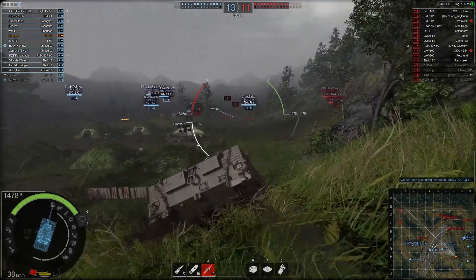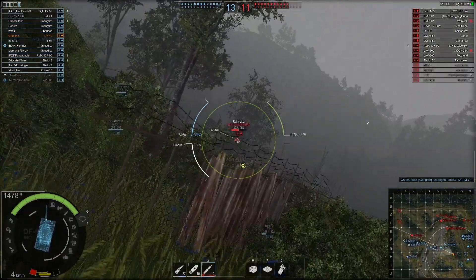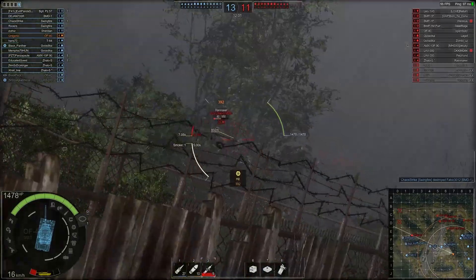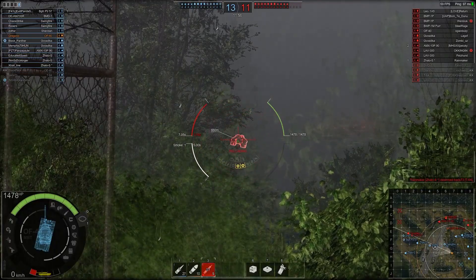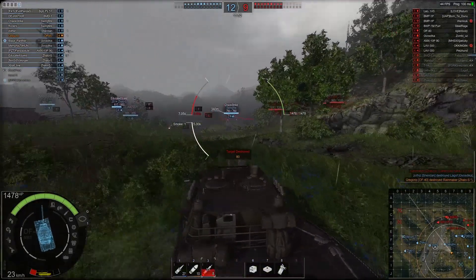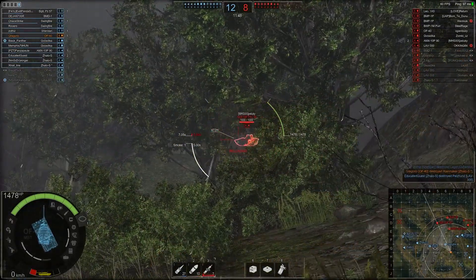A good driver is going to use their vehicle in a different way depending on the terrain. By looking at what kinds of tanks are on your team and the enemy team, you can make reasonable predictions as to where they're going to go. However, your idea of where the team should go may be different than what the rest of the team decides for themselves at the individual level.